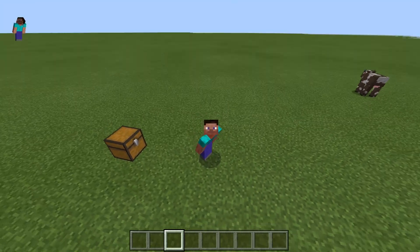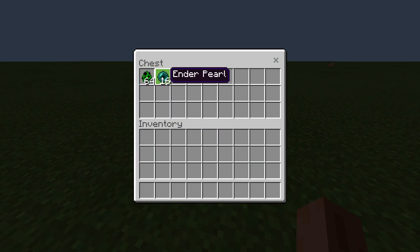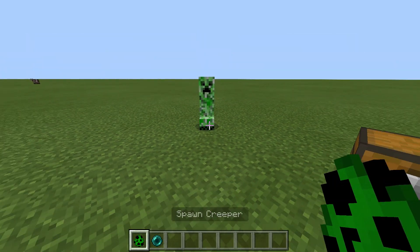Today we're gonna see what's inside a creeper in Minecraft. We have our creepers right here, and then we have some enderpearls. I'm not gonna waste any more time — we can see what's gonna happen if we get an enderpearl and throw it at the creeper. Let's spawn the creeper. There we go.